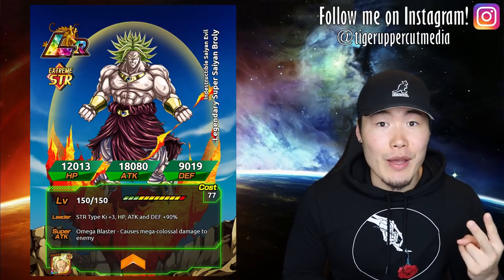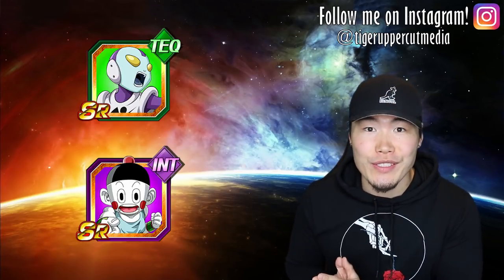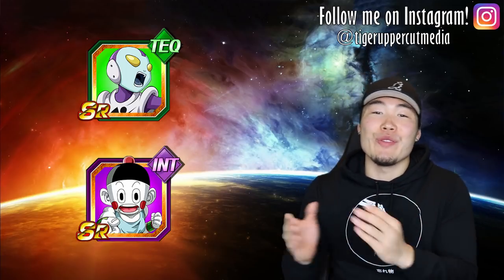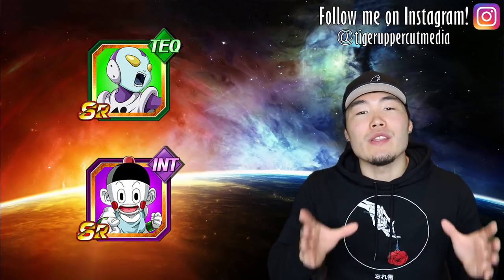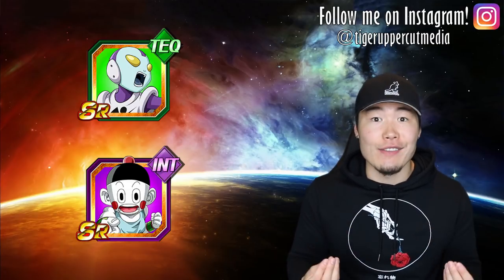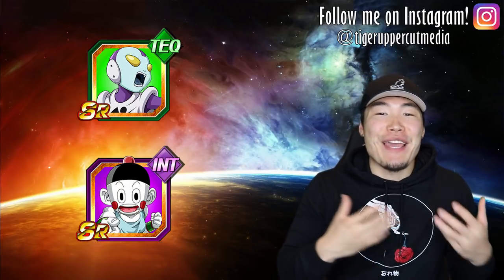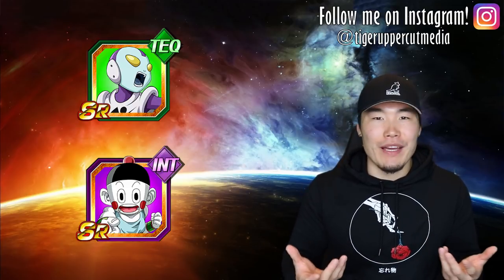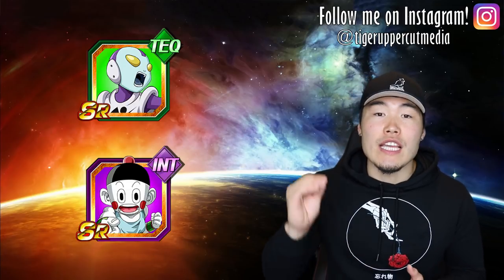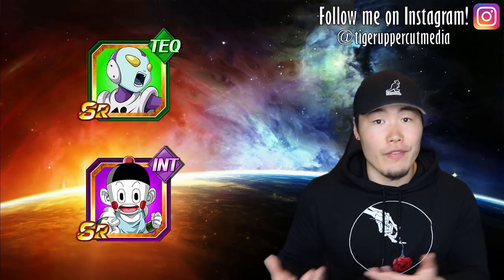The next two units I'll talk about are the stunners of the team: Tekjako and Int Chiaotsu. For newer players, this might come as a bit of a surprise — you might have babbled quite a few of these guys. But the reason these two are essential for any World Tournament team is because of their passive. While both of their passives say 'may stun all enemies,' it's actually a 100% chance — it is guaranteed. So whenever these guys pop up on your rotation, the entire enemy team is stunned for one turn. Note that this only occurs once per fight.